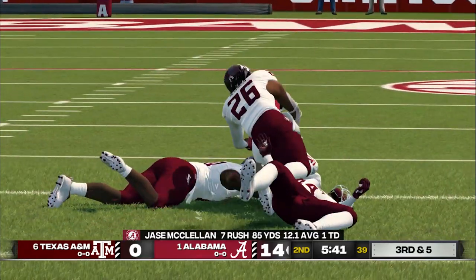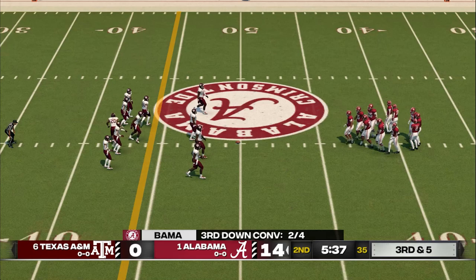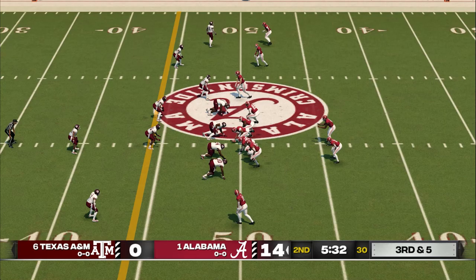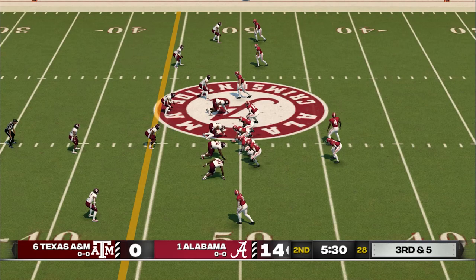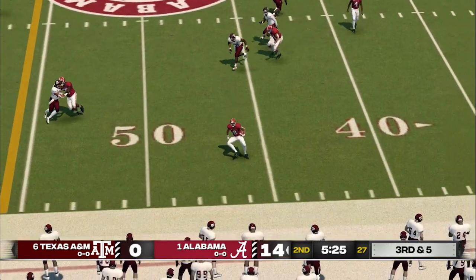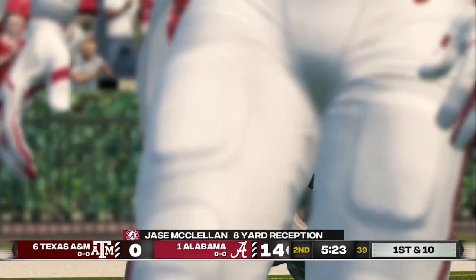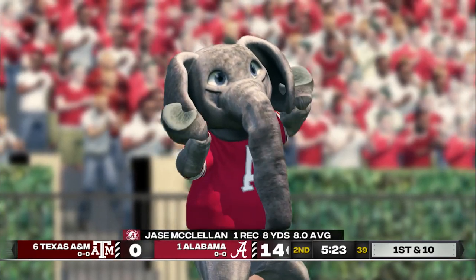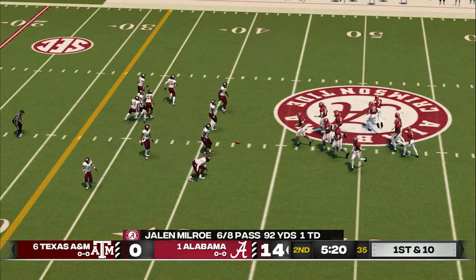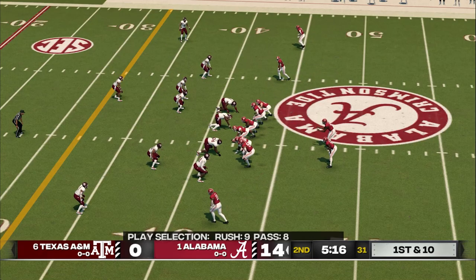They'll look to convert here on another third down. Throws into the halfback on the screen. He's pushed out of bounds at the 42. Screens work best when the offense allows the pass rush in and then gets their blockers out in front. It's a simple plan, and it's very effective when everyone does what they're supposed to do.